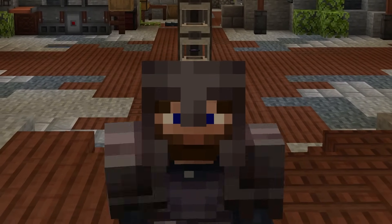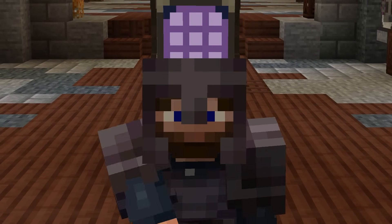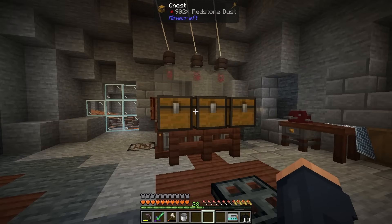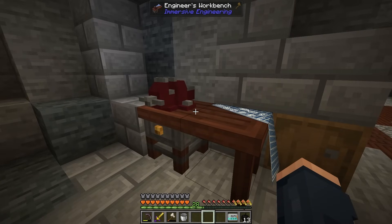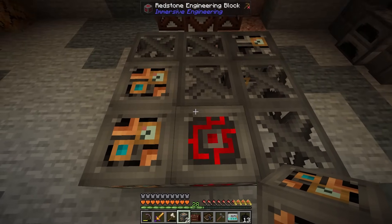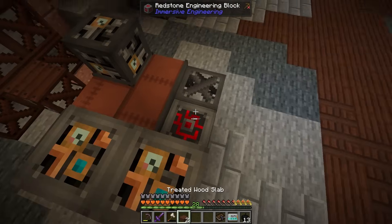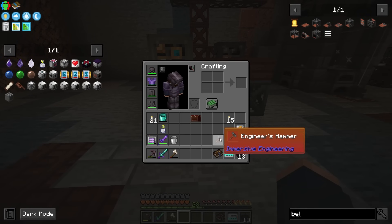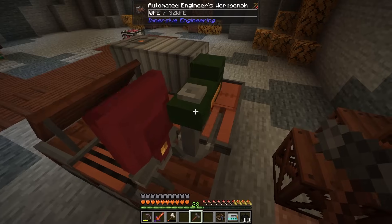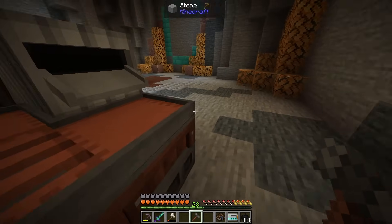Definitely going to be building up on our applied energistics automation infrastructure — it's going to have to happen, and I think next episode is going to be the one where it happens. In the meantime, what I should do before we wrap up today's episode is get iron fully automated. I think iron fully automated is going to be a rather simple task, since we already have all of the resources to do that. We just have to automate this engineer's workbench to do it. The base of this automated workbench is going to look like this, and the next layer is going to have some belts, a few more of the light engineering blocks, and then a couple slabs on the front.